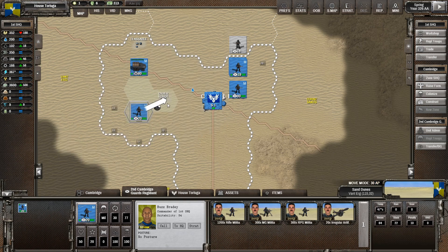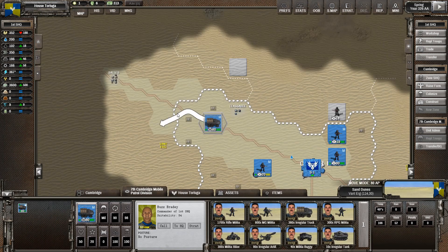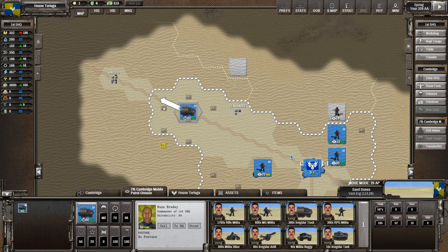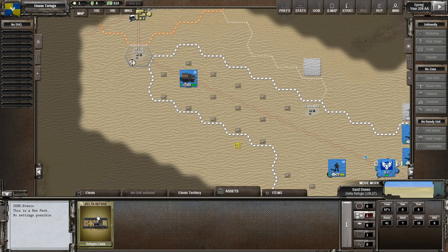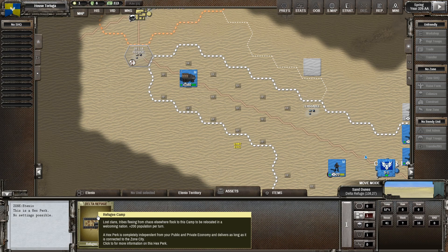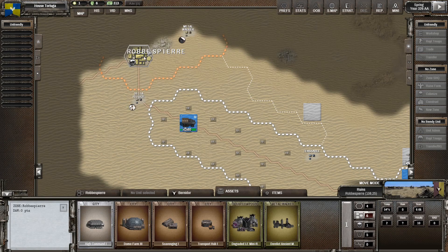We already have somebody covering this side of things. It looks like we can get over to a new city — a refugee camp, which will give us plus 200 population per turn. And we've already found another major, the Robus Pierre. Wow, fascinating game so far — already we've encountered two majors.